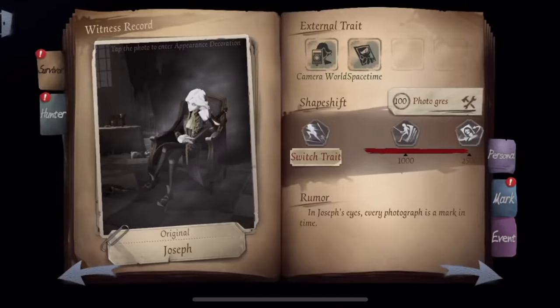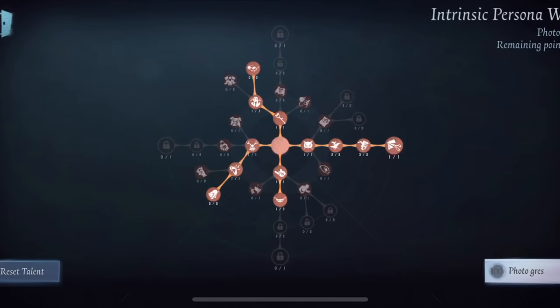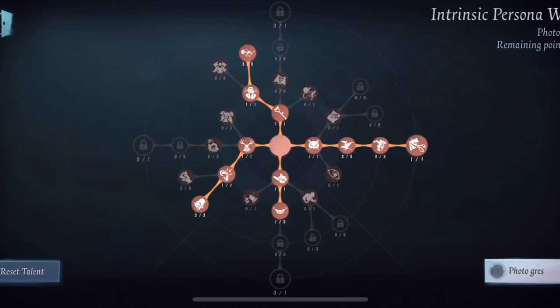What's going on everybody, so today we are going to do the Photographer guide. The Photographer is one of the most dynamic characters in the game. It's very difficult to make a guide on him because you have to be able to change your gameplay at any point in time. One thing you learn in the medical field or psychology field is that in school you can learn the foundation — the foundational principles.